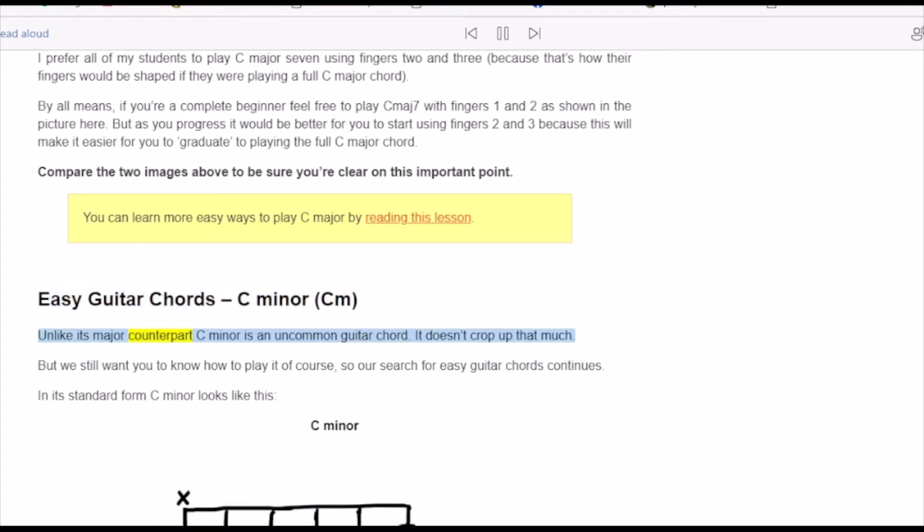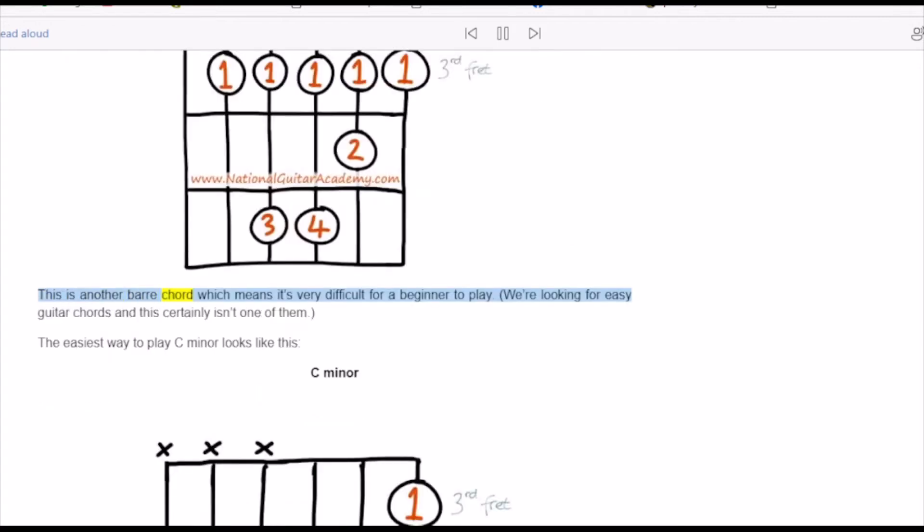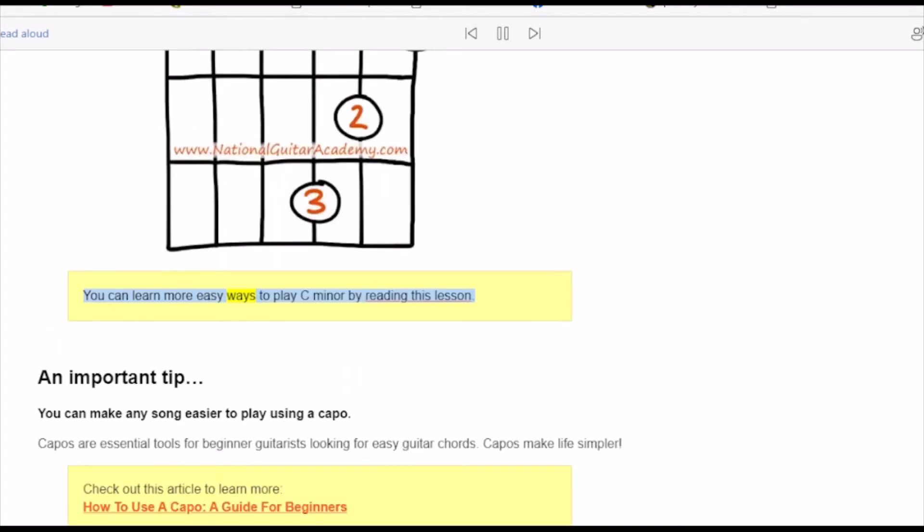C minor, unlike its major counterpart, is an uncommon guitar chord — it doesn't crop up that much. But we still want you to know how to play it. In its standard form, C minor is a bar chord, which means it's very difficult for a beginner to play. We're looking for easy guitar chords and the standard C minor certainly isn't one of them. The easiest way to play C minor is a simplified version shown here.